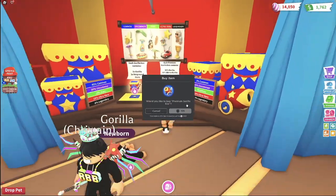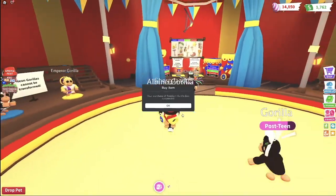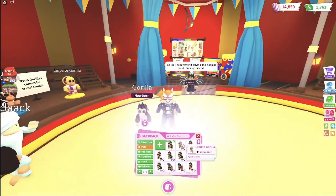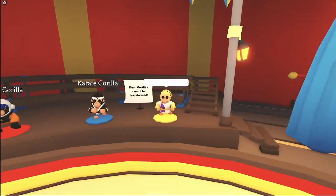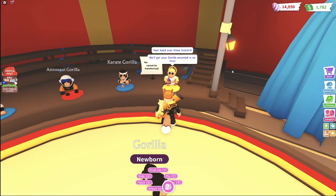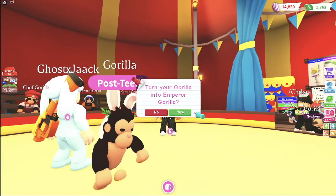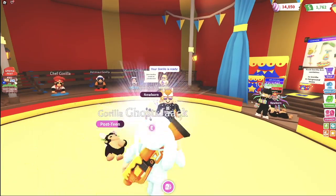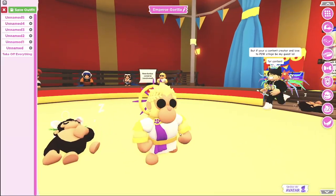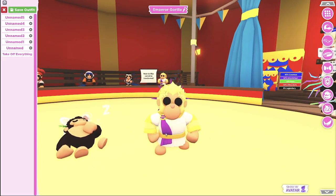Hopefully our luck has changed now that we got 7,000 more Robux. Let's keep opening these premium gorilla boxes. Golden goblet right there — so easy! Let's go ahead and get our very first emperor gorilla. Here is the emperor gorilla — for the most noble gorilla only. Hand over three goblets and we'll get your gorilla anointed. We have a regular gorilla — let's turn it into an emperor gorilla. Oh my goodness, it looks so cool — that golden shine! I love it.